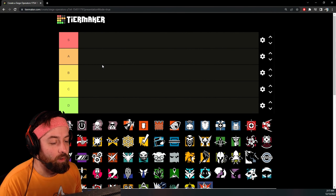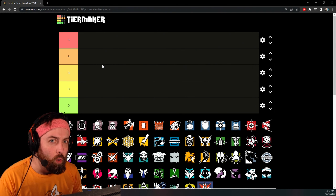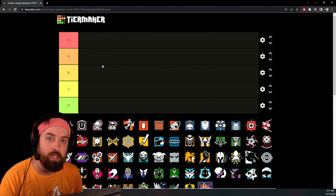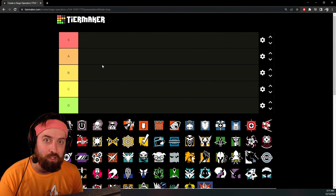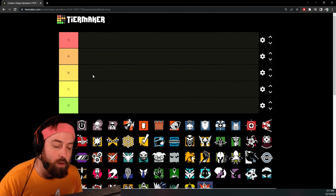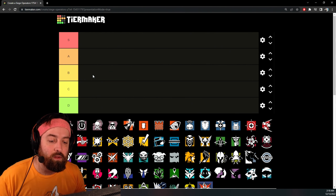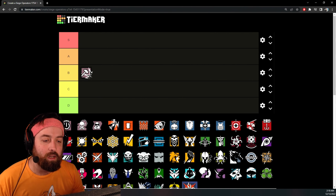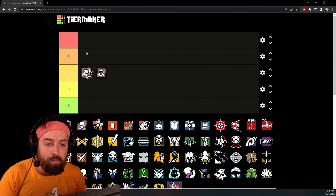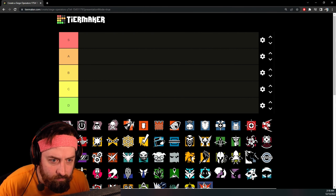What is up guys, today we're going to be doing a tier list on the best operators in Rainbow Six Siege, but based only on their weapons — so it's a weapon tier list. This is for Year Seven Season Four, aka Operation Solar Raid. We're doing attackers and defenders based only on their weapons, no utility, no gadgets. Attackers are compared to attackers, defenders to defenders.